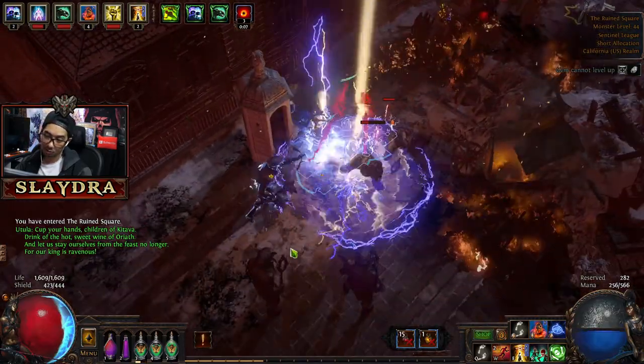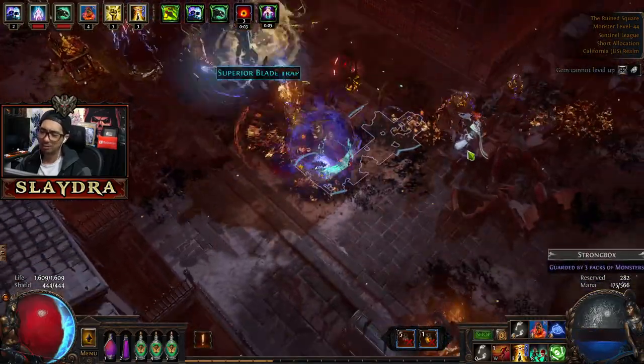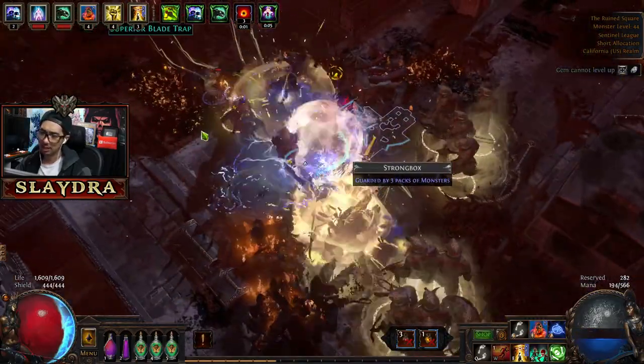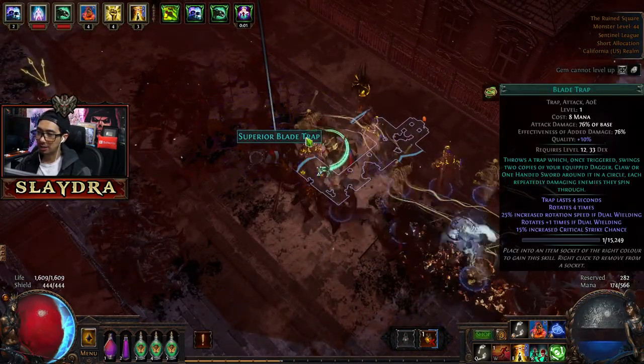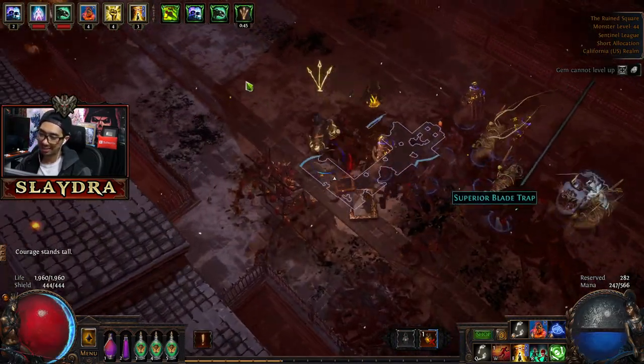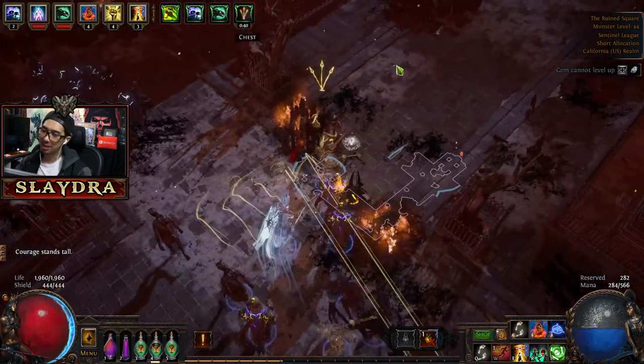I'm going to try to use these Sentinels more frequently, because I want to see if we can get good rewards — which I'd still say is pretty weak. Even though we got that one item in the docks that was pretty insane. Getting a superior 10% — it's going to be level one unless it was really high level — it's really not worth it in the very beginning.